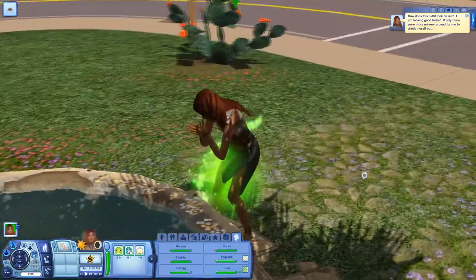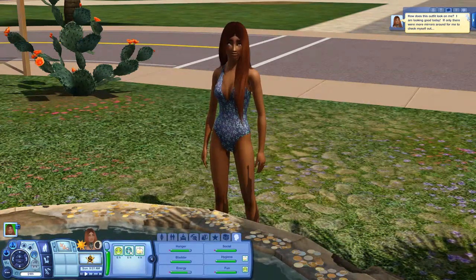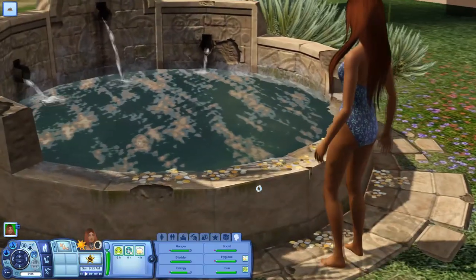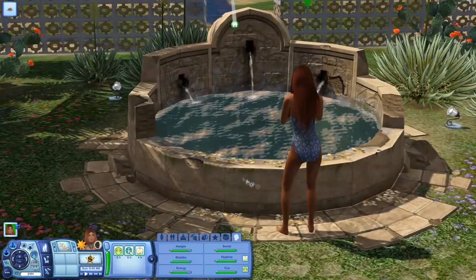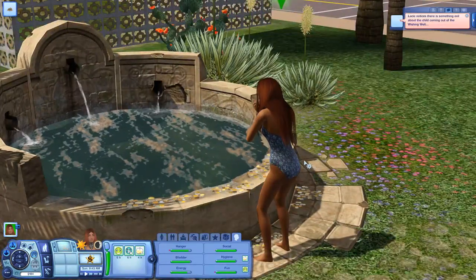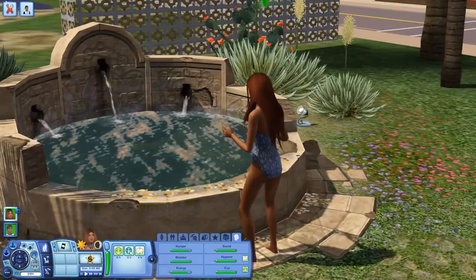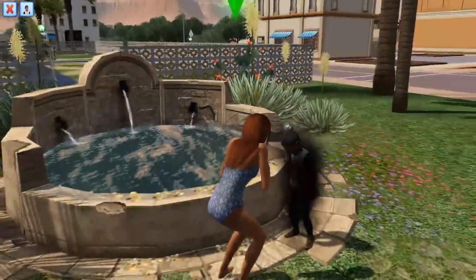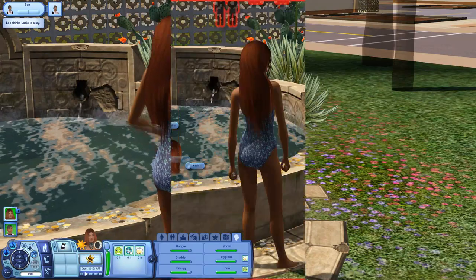I've never had that happen because I don't often wish for power. Let's wish for a child and see if the creepiness happens. She got a moodlet that says 'My own biggest fan — I'm awesome, just ask me.' Then it says 'Lacy notices there's something evil about the child coming out of the wishing well' — yeah, you see, there's about to be a child. What kind of horror movie is this?